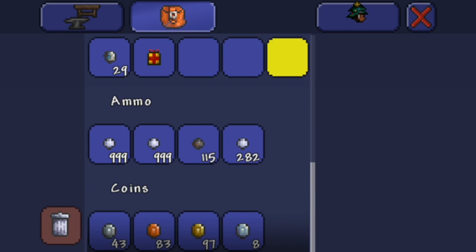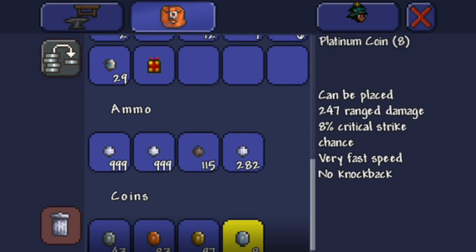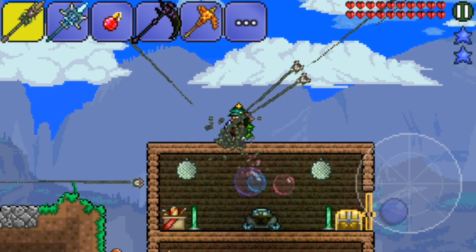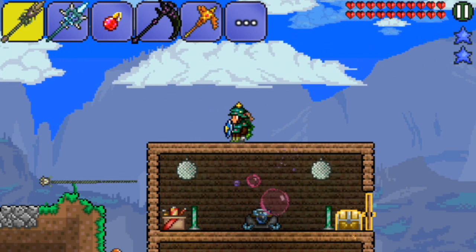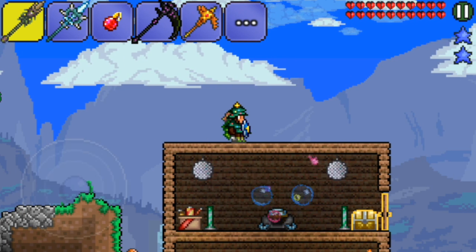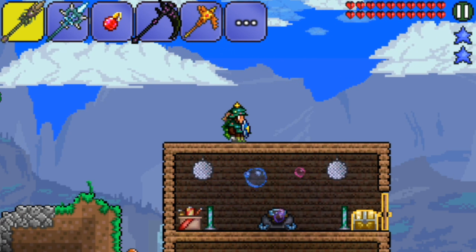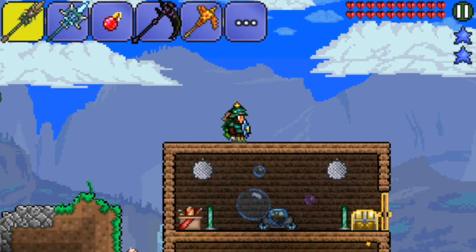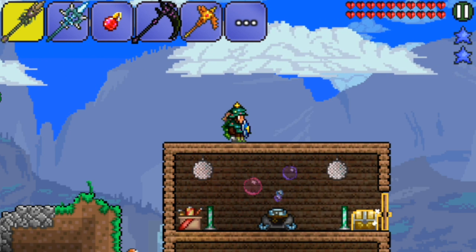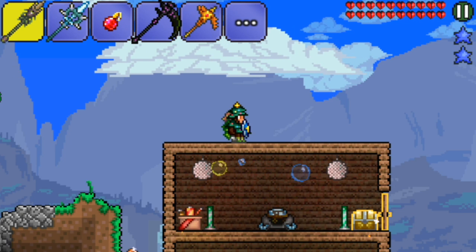I got 8 platinum from this farming method in about like 20 minutes or so. What you want to do is go ahead and grab the Scourge of the Corruptor, which comes out of a corruption chest in your dungeon. You have to beat Plantera, I believe. This is for the more advanced people that want to play.